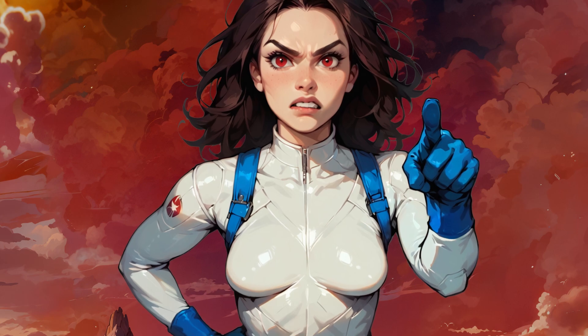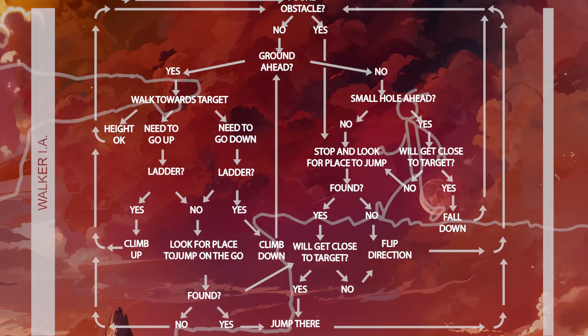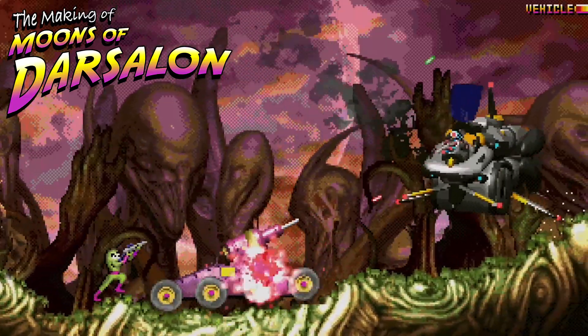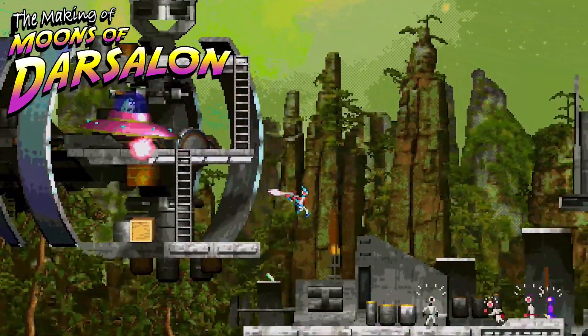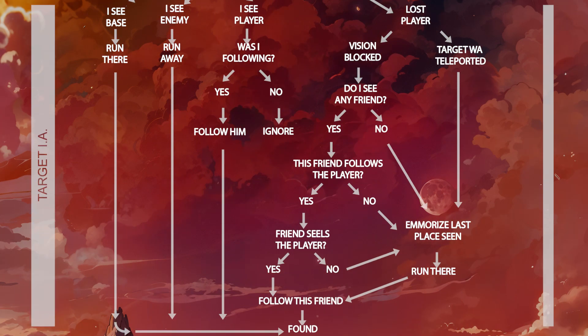But we're here mainly to figure out how the Darsanauts move — those irreverent little bastards that, despite their advanced capabilities compared to other NPCs, I'm sure you've insulted more than once. Welcome to Chapter 11 of How Moons of Darsalon Was Made. In the last episode, we saw how NPCs have a vision system that organizes visible objects into categories and communicates the highest priority object to a second script, Target AI.